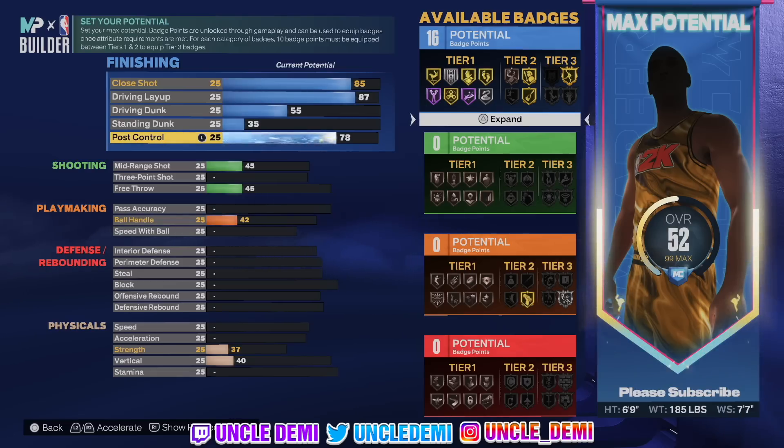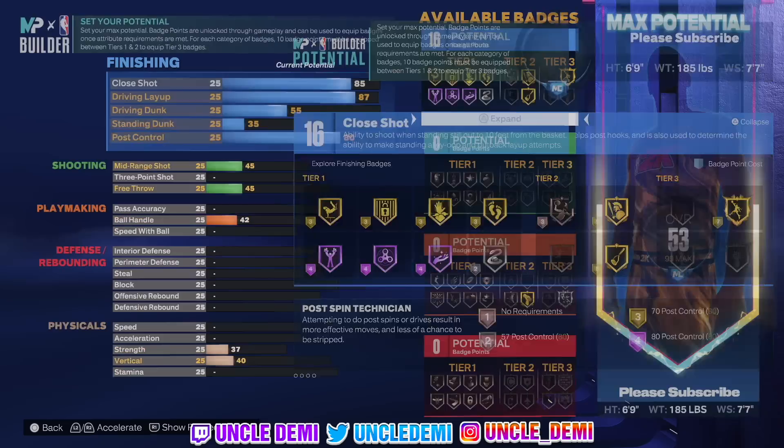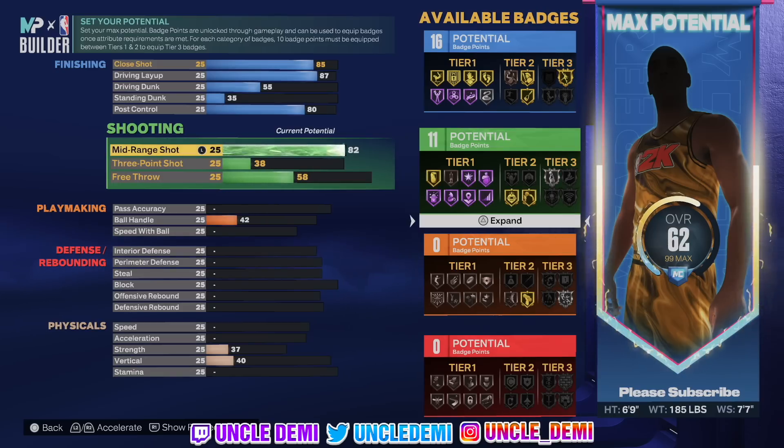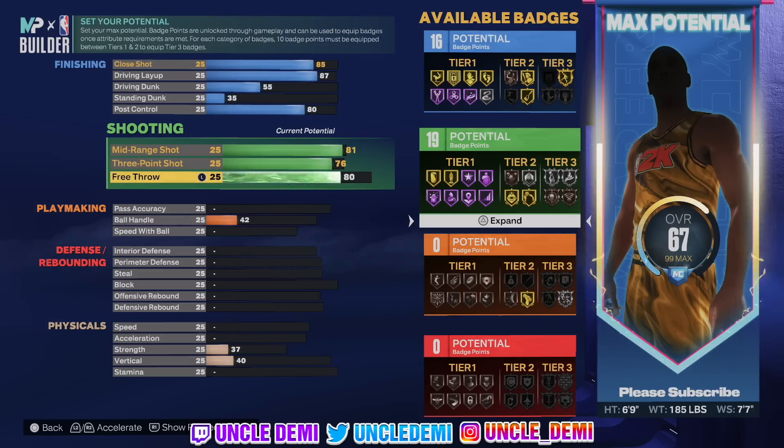We're gonna go 80 on the post control because I want to get Post Technician on Hall of Fame — it's a good badge to have. Then we're gonna go 81 on the mid-range, and the reason I went 81 is because from 80 to 81 you get Mini Magician. This build is gonna be doing a lot in the mid-range and in the post. Then I went 76 on the three-point shot and 80 on the free throw.